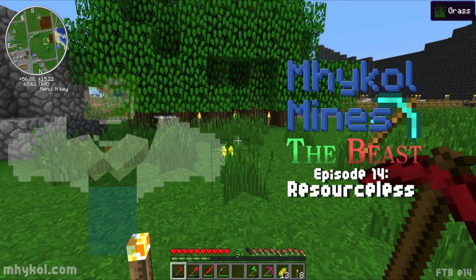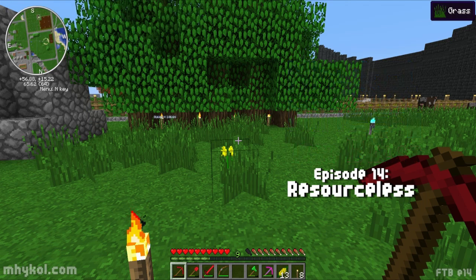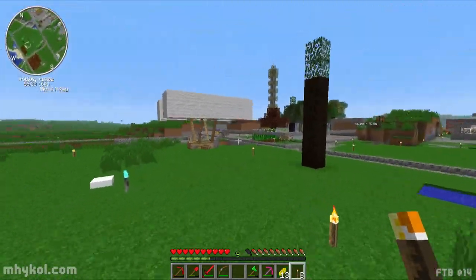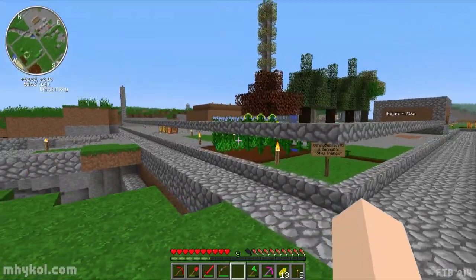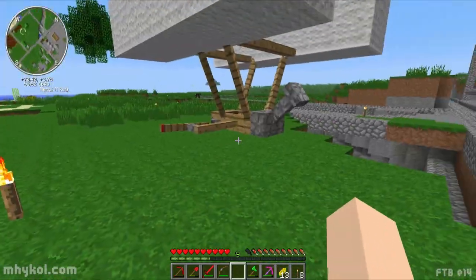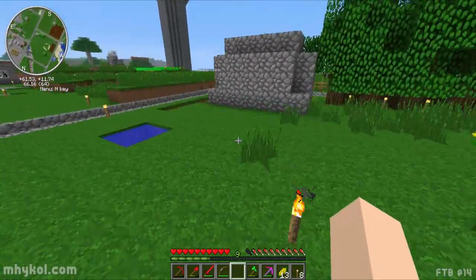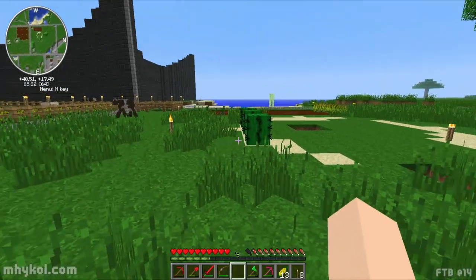Hello everyone, Michael here, welcome back to another episode of Michael Minds the Beast. I'm on the Minecrack server. We flew around the zeppelin last time, and as soon as I log on, Generic B is like, 'How in the world do you fly that thing?' I guess he doesn't watch my videos. You fly it very poorly - that's what you do.